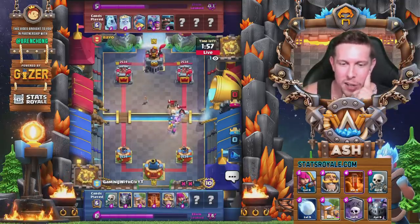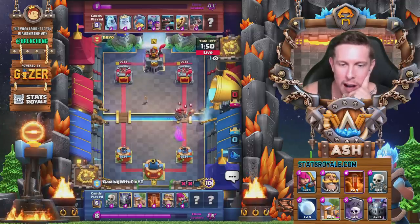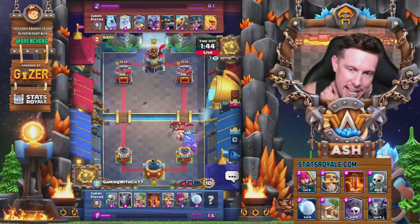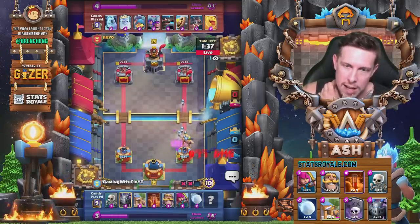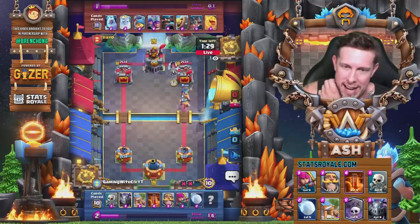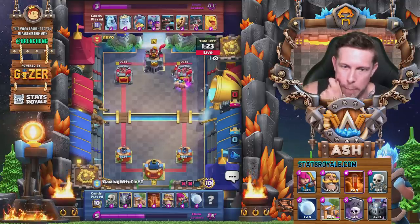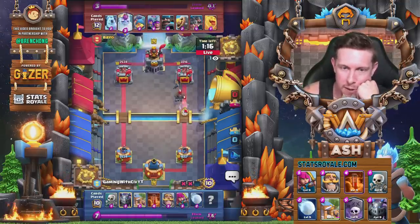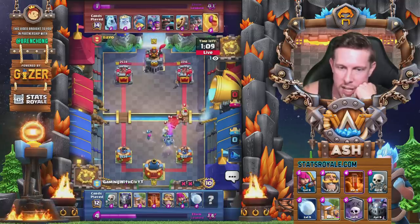Anyway, here we go. Nice job protecting that hunter from the opponent. We have our archers get destroyed by that bar barrel, and hunter's still alive. Here comes the royal hogs — we're going to go in with the snowball. So three musketeers and royal hogs hunter deck — this is going to be trouble here. We go skeletons around that hunter; we need to take that hunter down, and we do. We take some damage though. And I felt like we had to use a lot of elixir defending there. We go knight at the bridge — interesting that we decide to do that. We do get the barbarians to the tower, a couple swings. Fisherman with the royal ghost going to be a challenging defense.